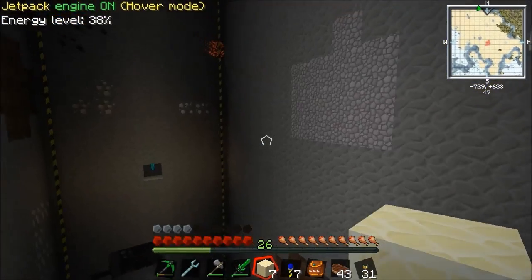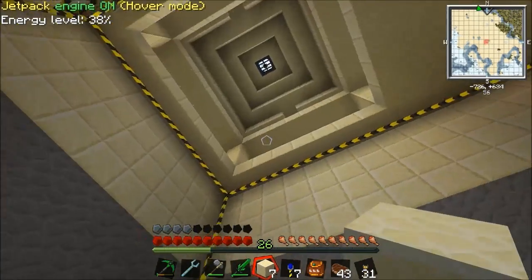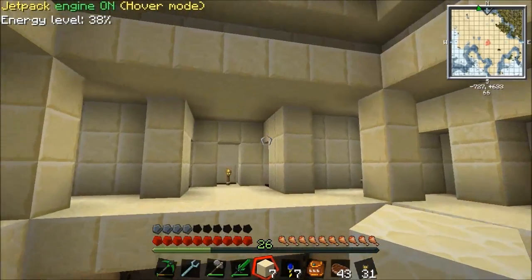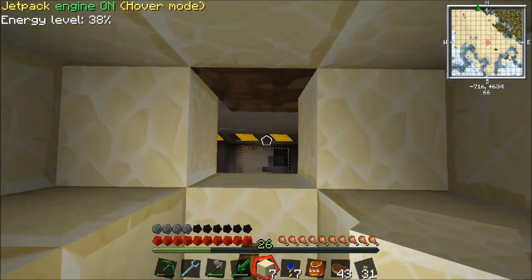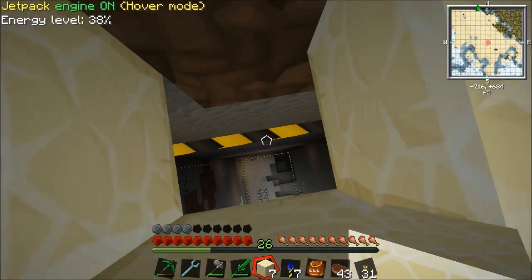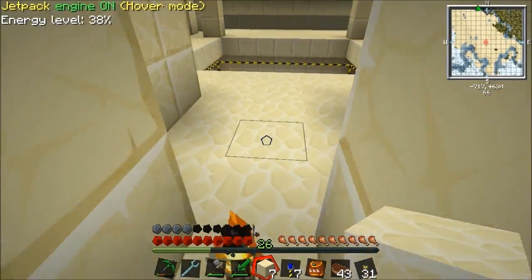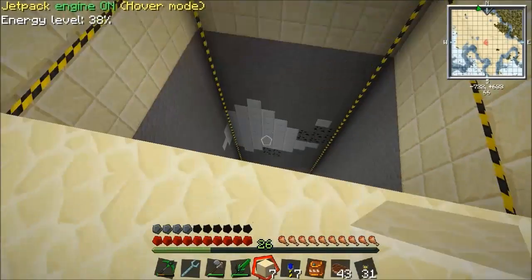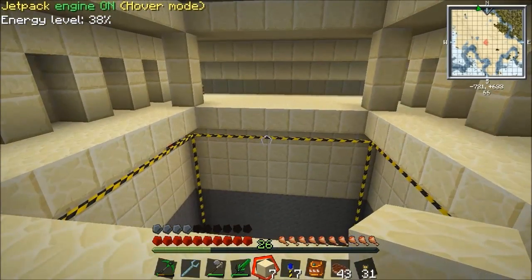Once I've got it all tidied up I shall be back again and we'll do the next bit - get all the walls put back in and stuff. I'm going to have a ladder down there, and I'm going to have it so you can actually spawn in at the bottom using a book, but also come up the ladder if you want to have a look at the top and see the mobs dropping. I'm going to build all that and I shall be back when that's done.